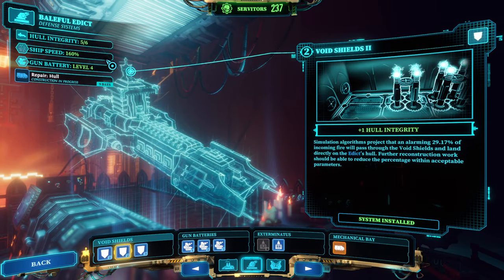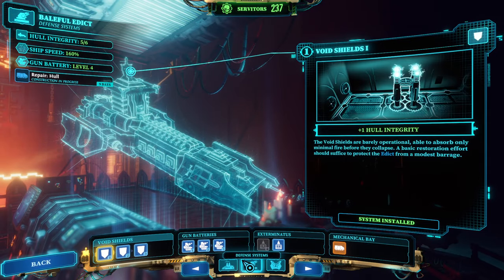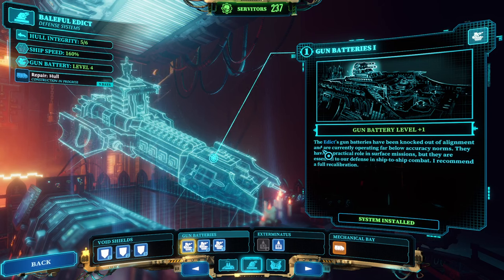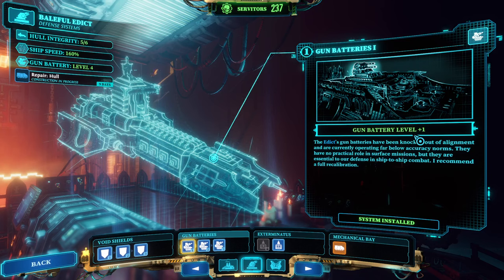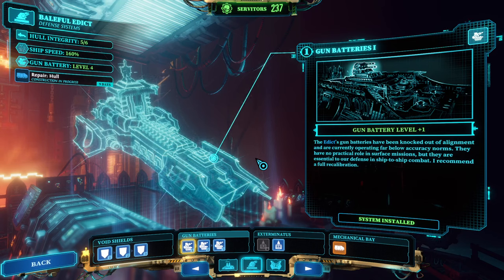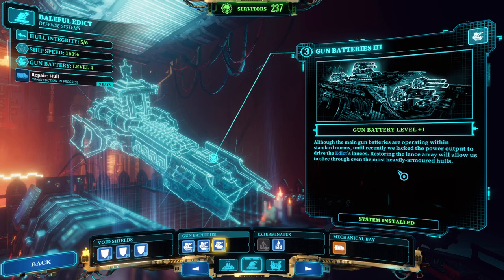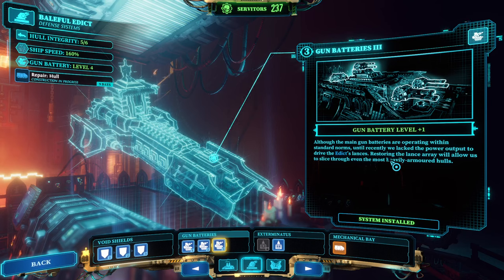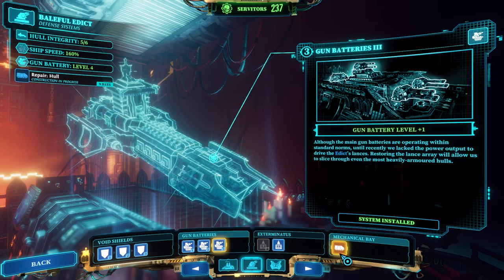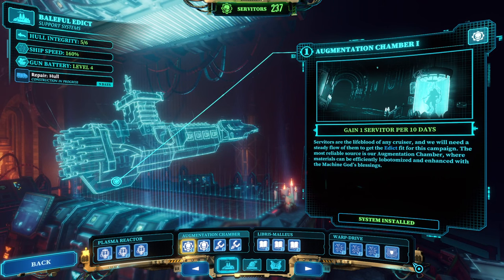Other B-tier options include finishing the Barracks and Void Shields upgrades. I personally like playing with six hull integrity as it makes the game much easier. For C-tier, Gun Batteries would be next. Enemy ships have a gun battery level that gets compared to yours. Typical enemy cruiser gun batteries start at level two and go up to three — I've never seen one at four. If you upgrade to four you have the upper hand, and outclassing a ship by two makes it very likely you take no hull integrity damage when you open fire.